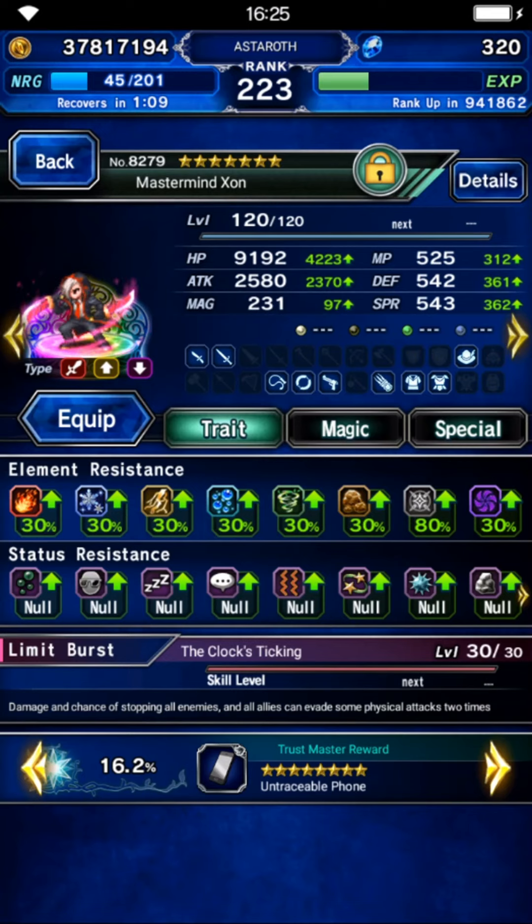Let's start with the first unit. Master Mindsorn will be a physical evasion and provoke tank. As usual, you don't need this much gear because this is gear for Anima, but I used him in this stage before. You need to focus on evasion and provoke — that's all he needs.